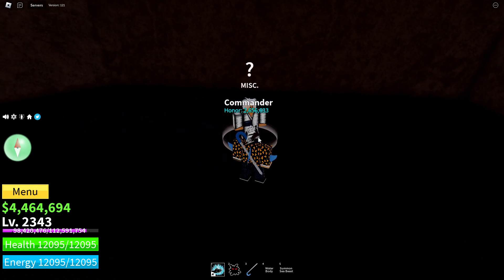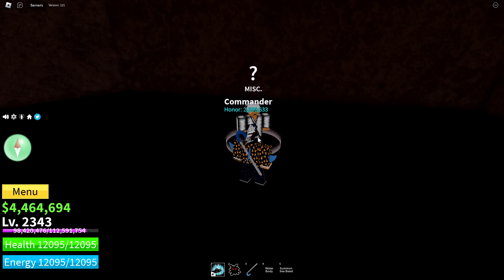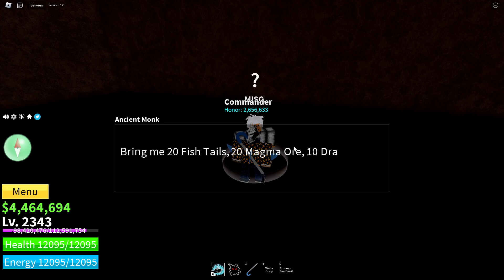And you will find the monk. The requirements for this fighting style is 400 mastery — I think it's every single fighting style in the game. If not, it's everything 2nd C and above, but I'm really not sure. He's going to ask for some things which I'm not really sure how to get. I'm pretty sure 20 fish tails is from Seabeast, but I'm not sure how to get the other three.